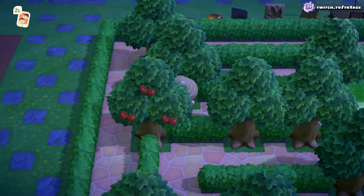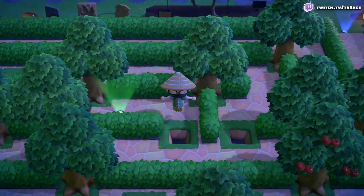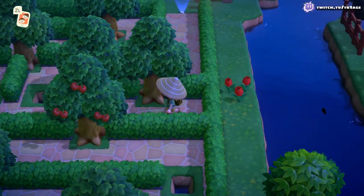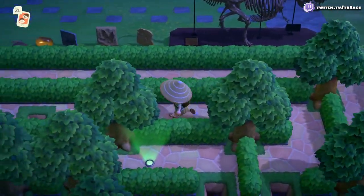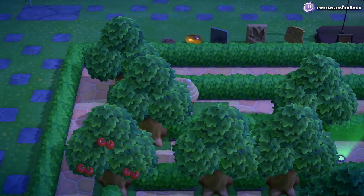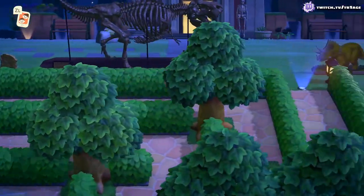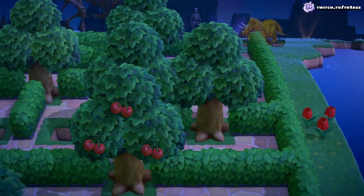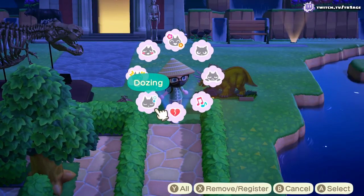The whole idea for me was I wanted something outside of my museum that would be outside of a normal museum — which is a hedge maze, something you often see outside of museums. So getting to the museum, you can either walk on the path on the left or go through this hedge maze. I also put some dinosaur statues on the outskirts, and there you go — maze complete.